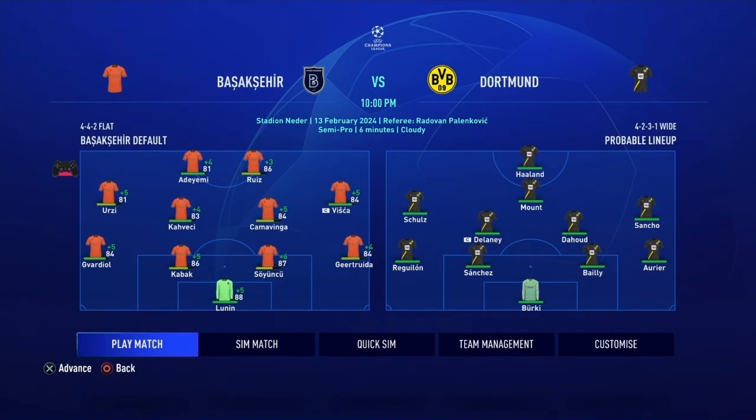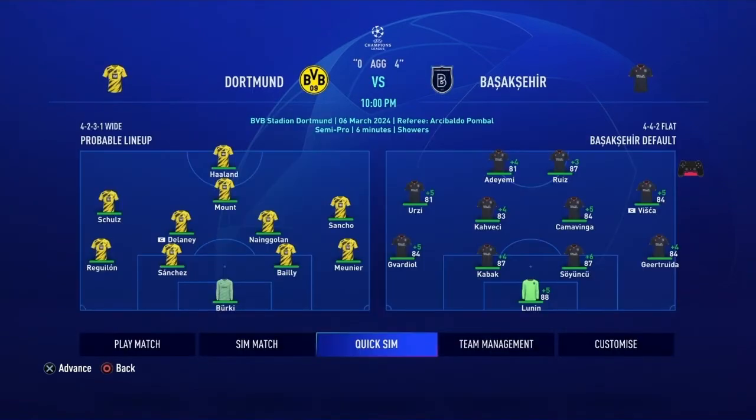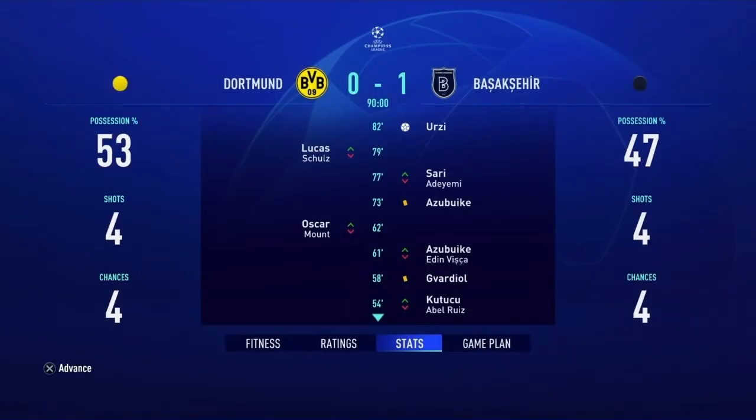We didn't do anything in January, so on to the round of 16 against Dortmund at home. They still have Haaland and Sancho. The final score: a 4-0 win, with a hat trick by Abel Ruiz. For the second leg with a 4-0 lead, we'll just sim right away — 1-0 win, goal by Ursi towards the end. Off to the quarter-finals for the second straight year.